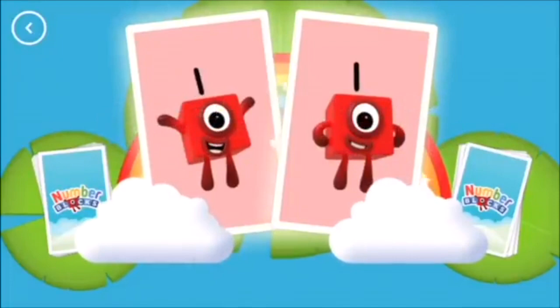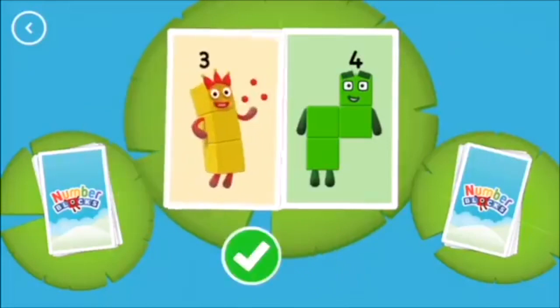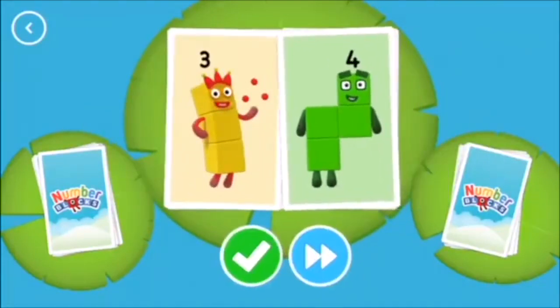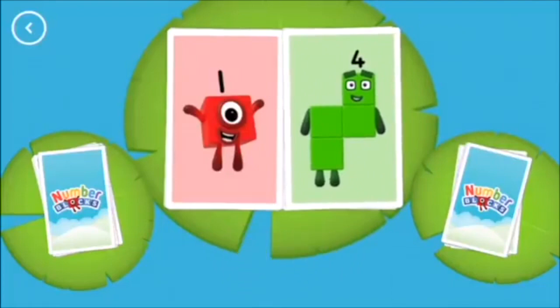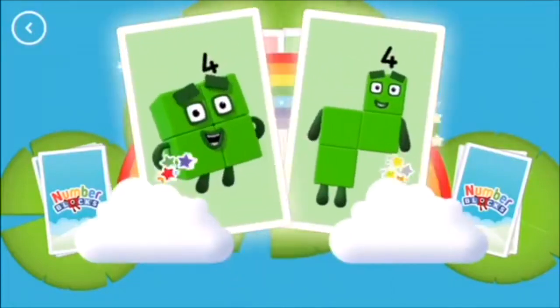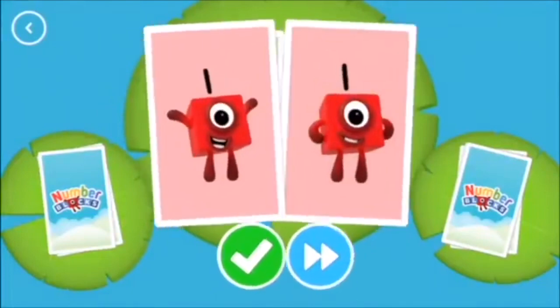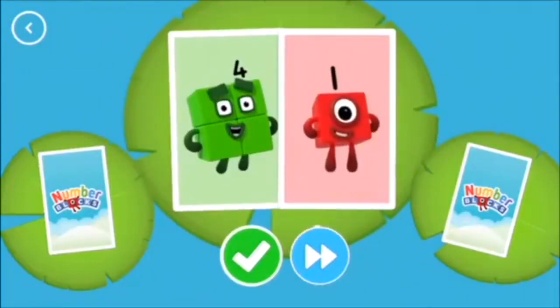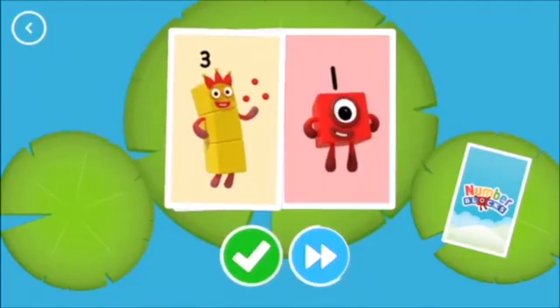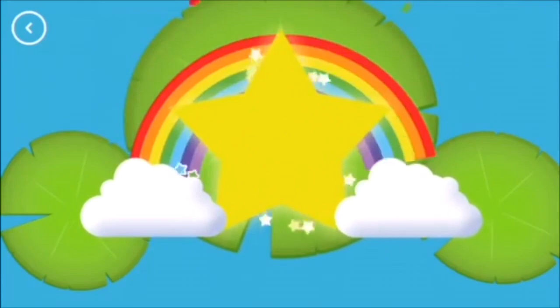Snap! We found two matching amounts. One. Four. Three. Four. One. Four. Four. Snaps! You found two cards that show the same amount. One. Snaps! You found two matching numbers. Four. One. Three. Three. Snaps! You found two matching values. You found two matching numbers. Well done.